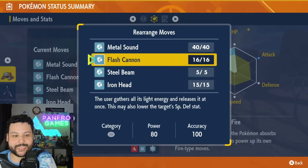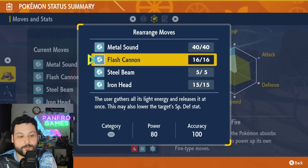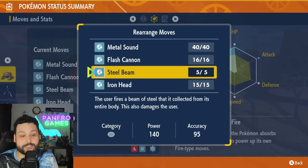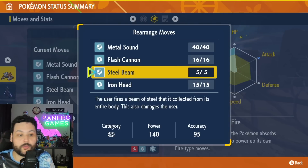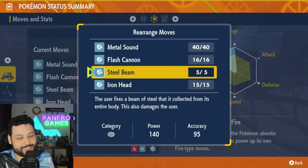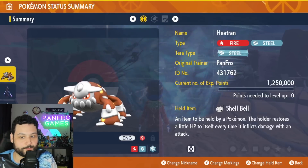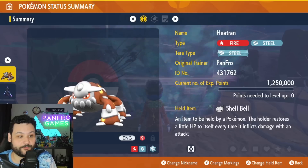The game plan with Heatran is to use Metal Sound twice in the beginning, then use Flash Cannon and Steel Beam to do as much damage as possible. Flash Cannon is how we build up Tera Charge, and Steel Beam is our tactical nuke — be warned it does 50% damage to yourself. Use it as an opening move after two Metal Sounds, or as a finisher, then Tera and take it out as quickly as possible. Heatran is really good for this raid and will be the premier special attacker.